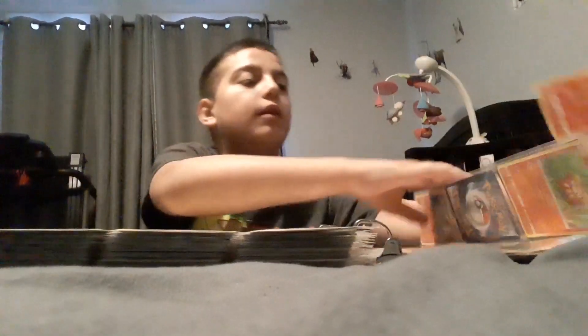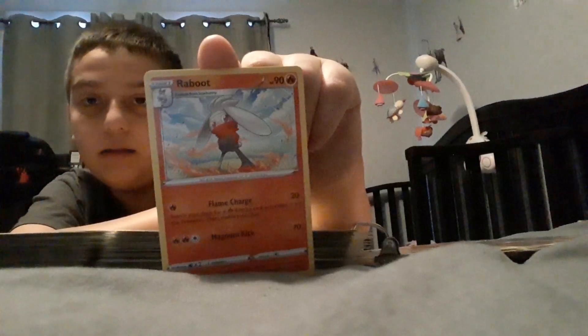Then we got a Darmarka, a Growlithe, a Charmeleon from Evolutions. Then we got a Raboot — yeah, I opened Sword and Shield from an Idolatry Pack. Then we got a Charmeleon from Burning Shadows that came with the Charizard thing. Then a Charmeleon from Hidden Fates that I made a trade with my cousin. Then we got a Rushy Ram — Blue Flare.